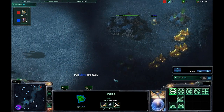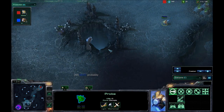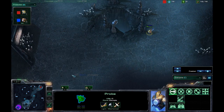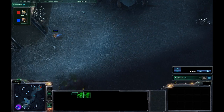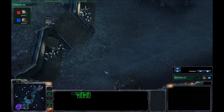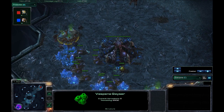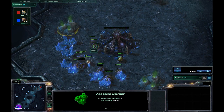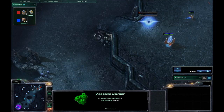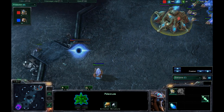We do have some scouting going on. This map is Xel'Naga Caverns, which is like the 1v1 version of Metalopolis — a very balanced map with a pretty sizable entrance into the natural, making it a little difficult to defend if you go for counterattacks. Looks like an extractor trick came out for Mork to get an extra drone out, so it'll be nice to see how he decides to transition this game.